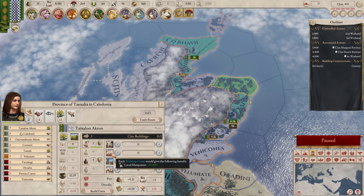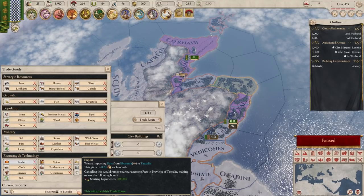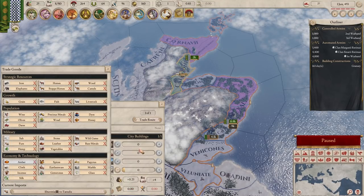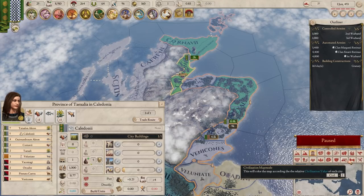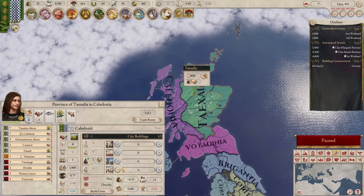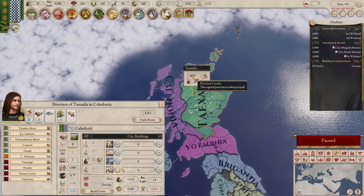We also have a trade route going here - we're importing furs. And our capital, what are we importing? Furs. Wait, is this all part of the same province? Yes, that's all part of the same province, so it has the same trade routes and all the same stuff. The capital province is always loyal, which is good.